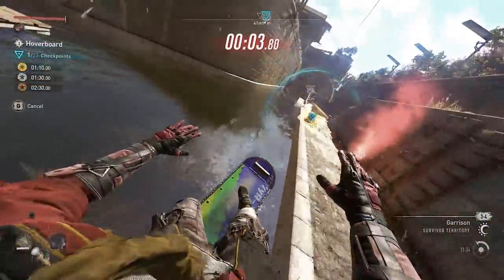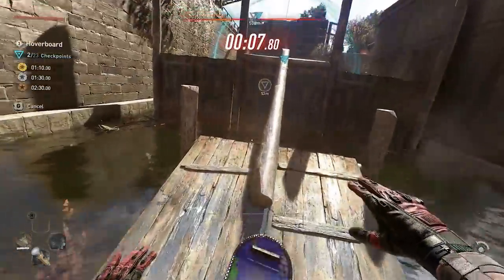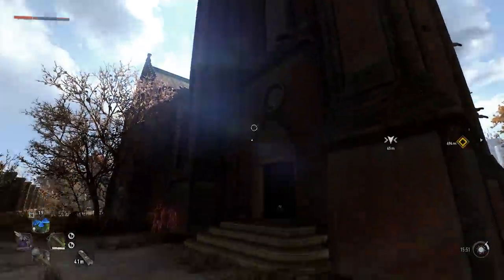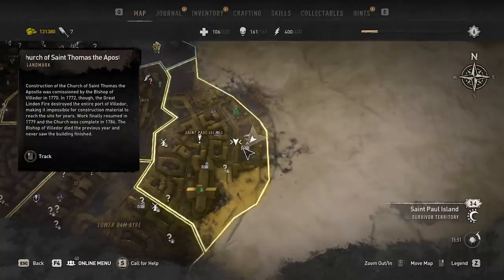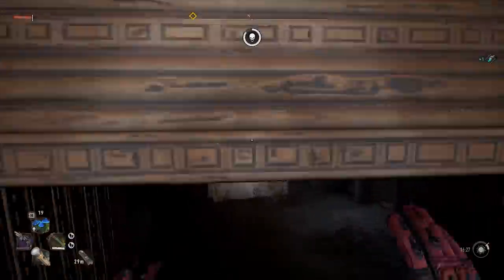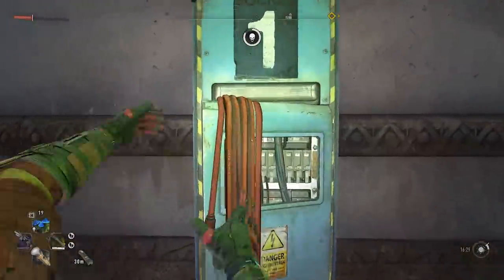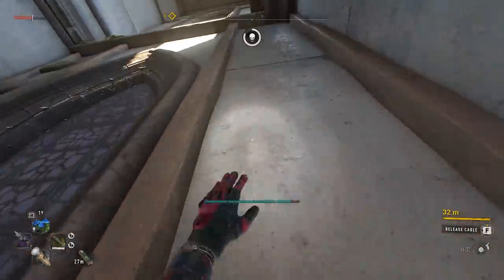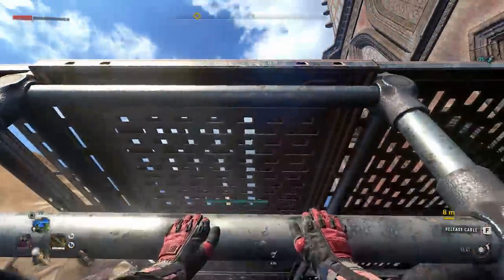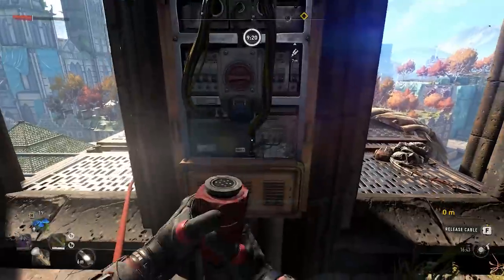Moving on to number two, there's also another vehicle in the game — this time a hoverboard. You get this from the church east of the Saint Paul district. Get inside the church and make your way to the room just above the entrance. There's a power line and what you have to do is grab it and bring it to the top, exiting the building and going into the bell tower at this jump box.